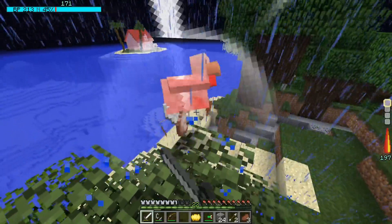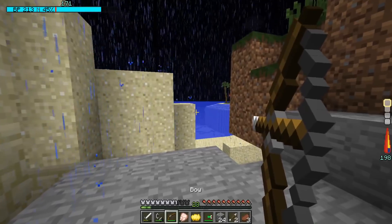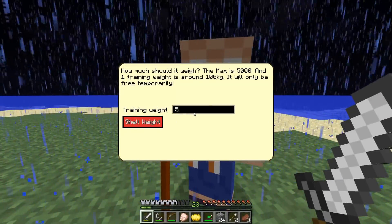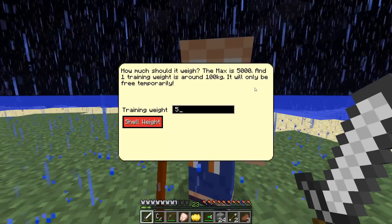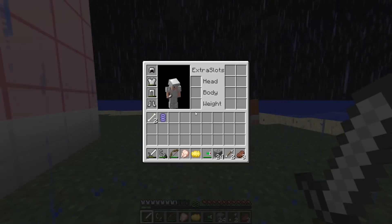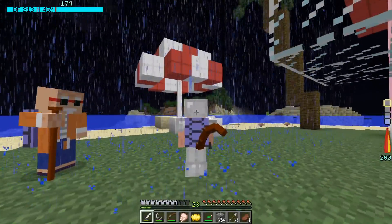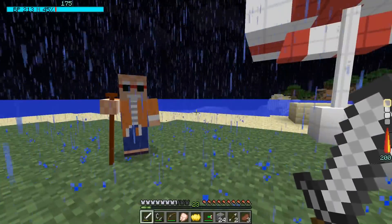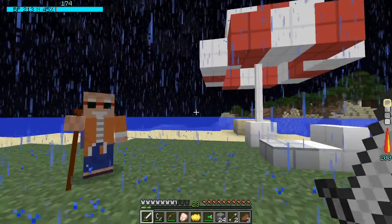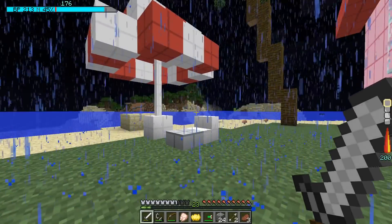We also need to get more food because we lost most of it fighting. Let's collect that, and some more arrows too, because those Ki blasts help as well. What's up, Master Roshi? I want some weight. The max is 5,000 and we'll start with 100 — that should be a good starting weight. So if we open our inventory, open our extra slots and put on our weight, we're slowed down quite significantly but I think it will help. Let's try a five and see how that feels. We're still pretty slow, but for what it's worth we'll get 5,000. With 5,000 we can barely move, so that's good.